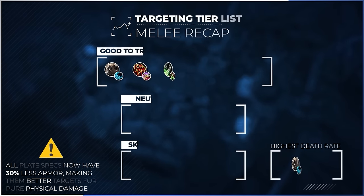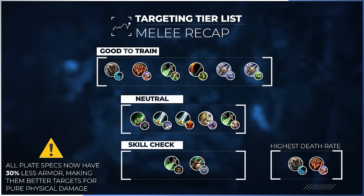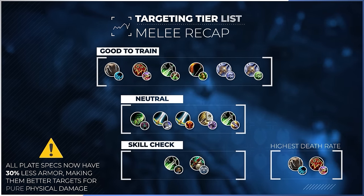With that we have our final rankings for melee target selection in solo shuffle. Across all ratings, both feral druids and enhancement shamans have the highest death rates out of any melee in the bracket, and now it should be clear why they are very common targets.